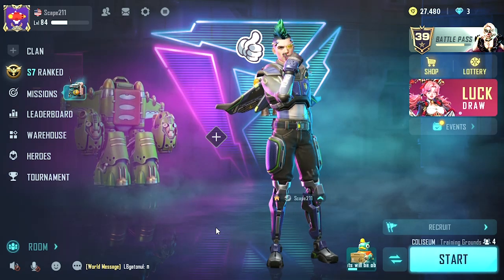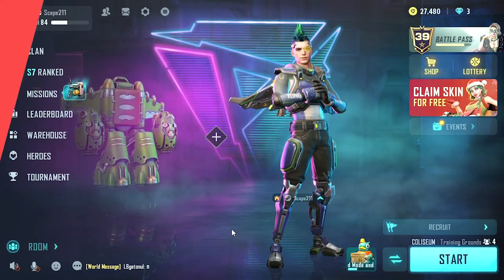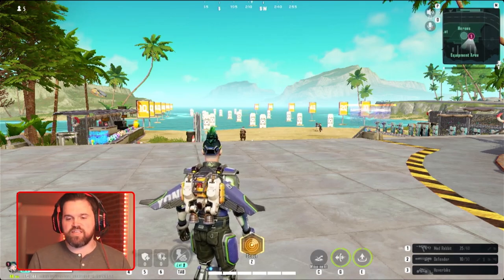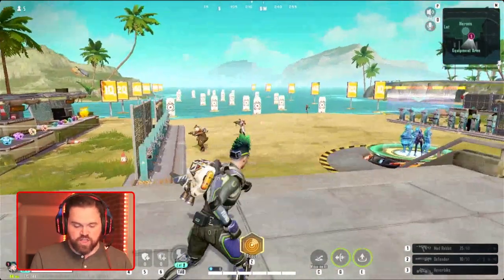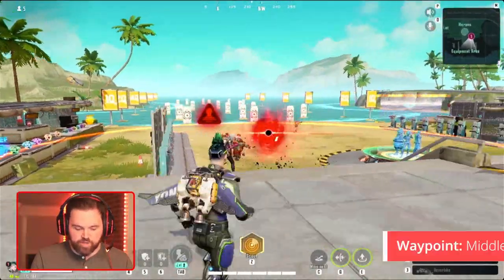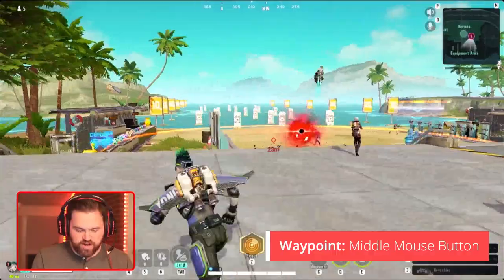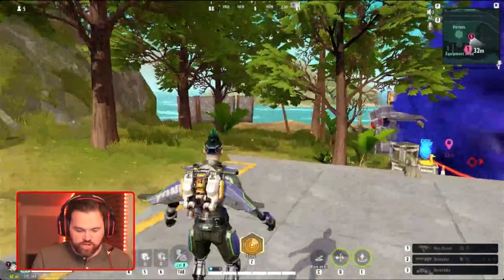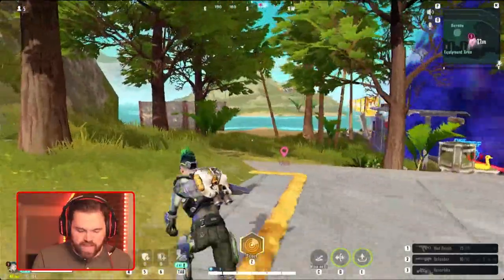If anybody knows another way, leave a comment below, but that's the only way I've been able to emote. Aside from that, it's not super important. The more important stuff is the other buttons. If you want to create a waypoint, you want to hit that middle mouse button — I just hit one right there. That one was for saying 'danger,' but you can use it for just marking points on the map for people.